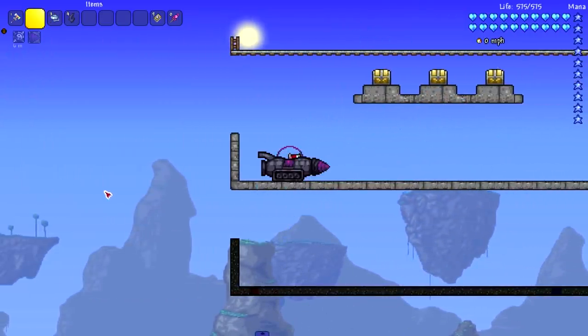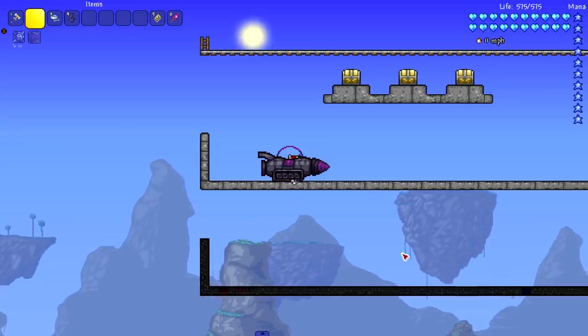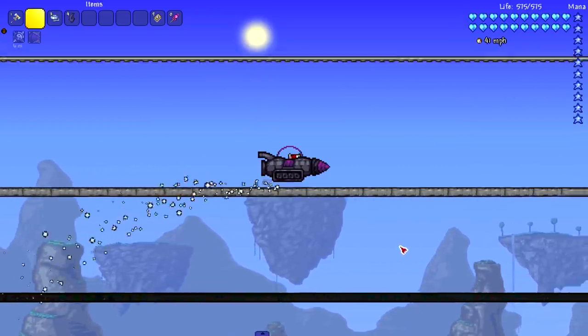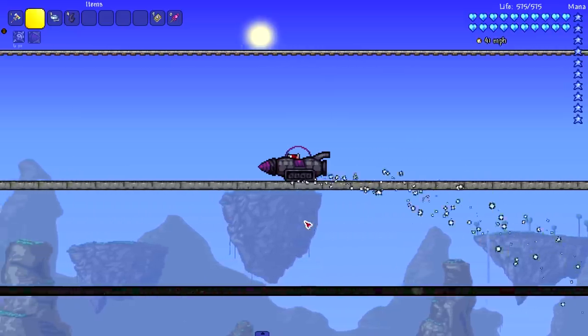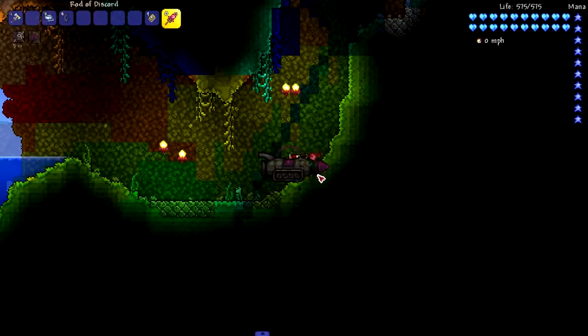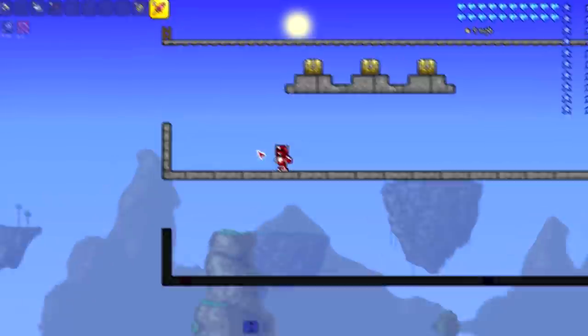Next up we got the Onyx Excavator — you can't even see my character. It's pretty fast, 41 miles per hour, probably hitting 42 if you get that little hop. The main thing the Onyx Excavator does is it excavates — who would have thought. Let's go ahead and excavate some stuff. Oh there we go, beautiful! I love this thing, this thing is awesome.